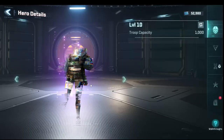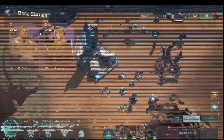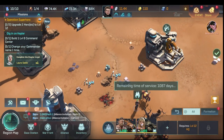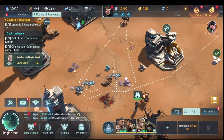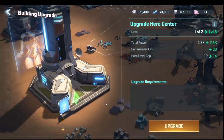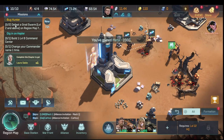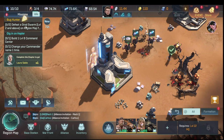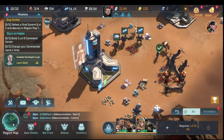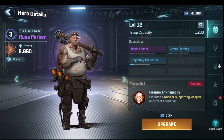We upgrade the heroes to level 12, fill up their troop allocations, and collect all the rewards. We then upgrade the hero center to level three. Now the game wants us to defeat a level two grod swarm on the region map — we'll do that shortly. We also upgrade heroes to level 14 — the game gives us just enough experience to get there.